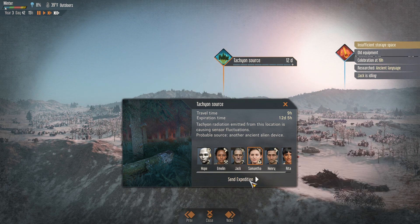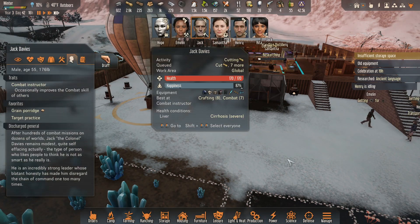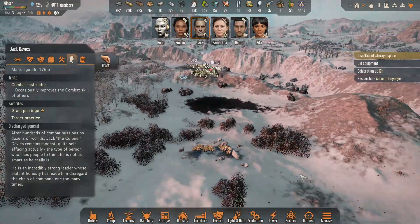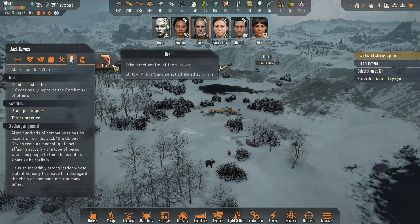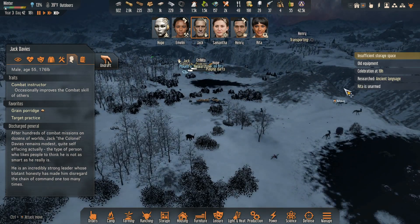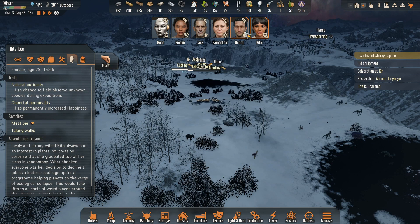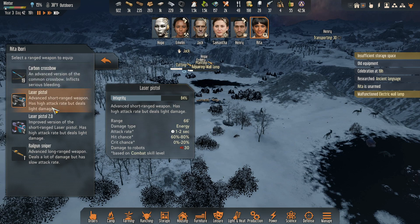Samantha, let's get going. Jack, you don't need to be idle. What are you idle about? You're going to go take on a bug nest — how about that? Rita, you are unarmed. Let's get you armed, girl.